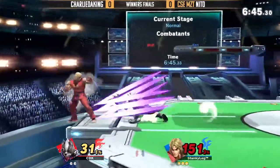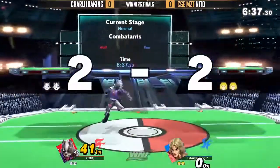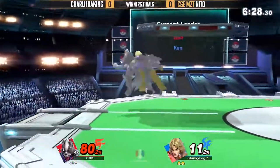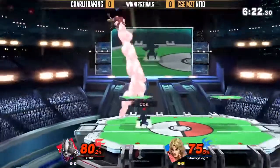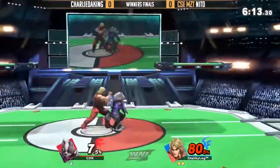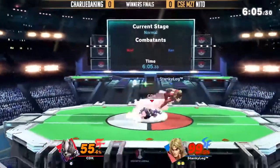There's actually a new combo — a new bread and butter that Kins needs to work on. You can up tilt into quarter circle backwards. It's like he gets that kick, because a lot of people wanted to start DI-ing the tilts to try to get out, but you can still follow it.